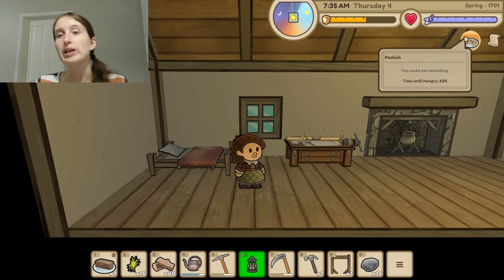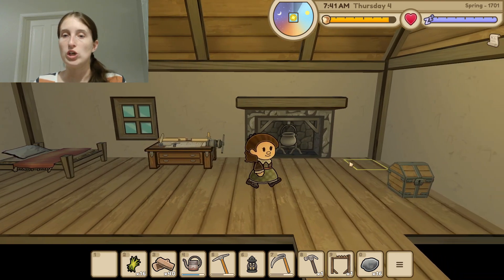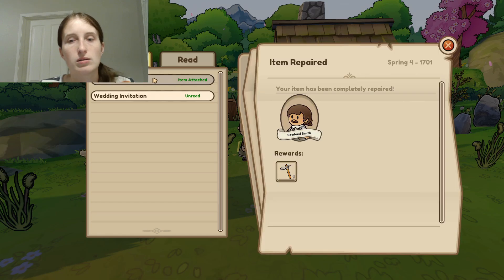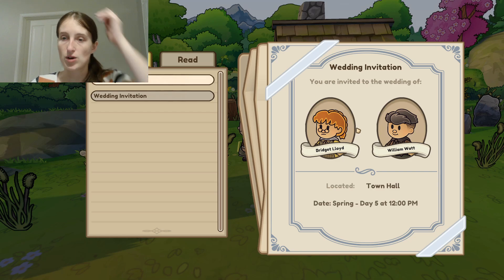Now we're really peckish and hungry, so let's eat something that gives us the most food. Now we're going to go out and water — looks like we got some mail. Item repaired, that was quick! Bridget and William are getting married on day five of spring at 12pm. We already have a wedding — that's cool. I think this is one of the woodworking guys.